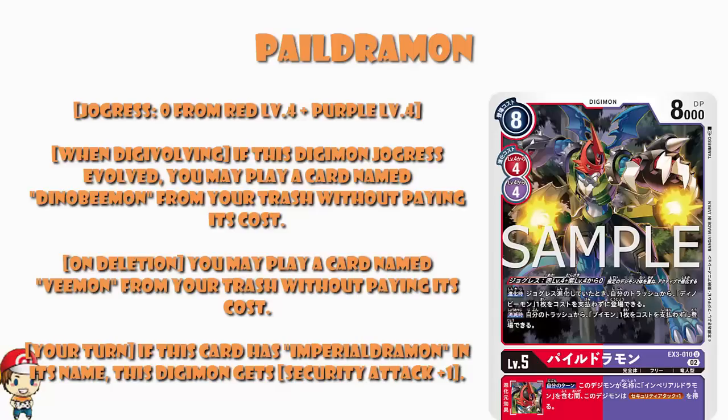On Deletion, you can play a Vemon from your trash without paying — and it doesn't say you don't get the play skill, so you get the play skill. You could trash a free card and draw two cards. As an inheritable skill, if this card has Imperial Dramon in its name, you gain Security Attack plus one. As an interesting side note, the On Deletion skill is not an inheritable skill, so you have to be deleted without Digivolving to play the Vemon for free — think of it as a consolation prize rather than something you're necessarily aiming for.